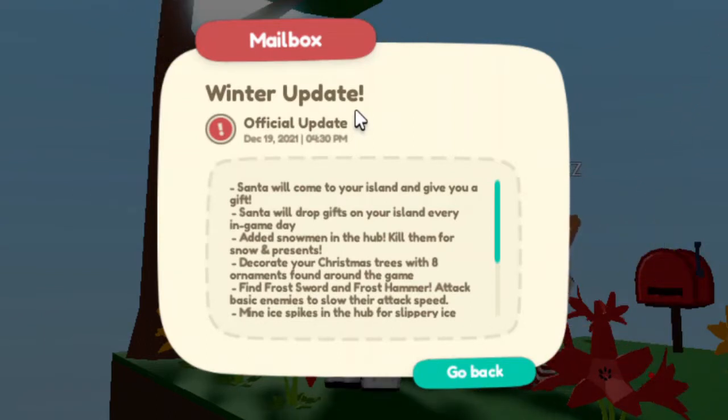They added snowmen into the hub — kill them for snow and presents. You get a chance of getting snow, or you can get a chance of getting a present. Usually you're going to get snow, but you do get a chance of getting a present.